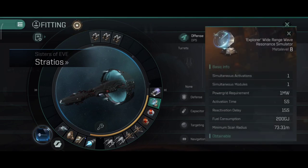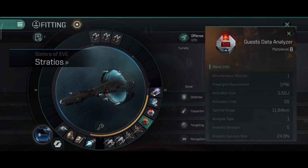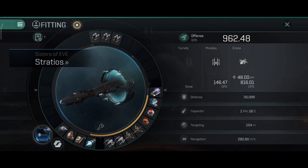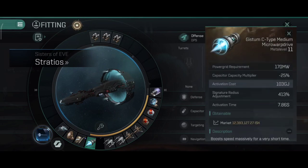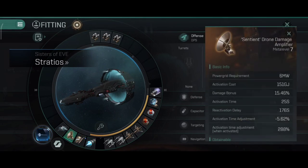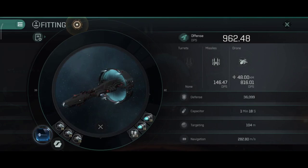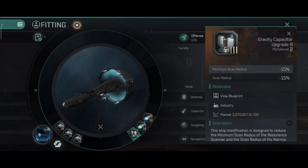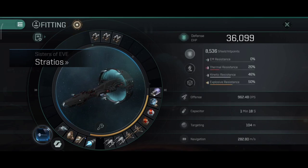I guess I am back to square one. I have 73.31 meter scan radius with the current build, and I actually did pull out the rigs so that I can work on them when I have a good new idea. But this is with the old build. I had about 76 meter scan radius with the blue scanner, with much more expensive rigs. So yeah, that by itself was a big fail, because my idea was to make the scanner better than it already is, but I ended up making it worse somehow.